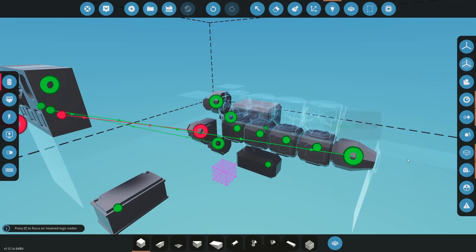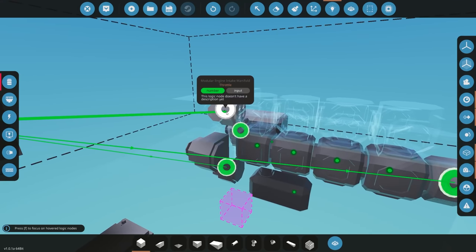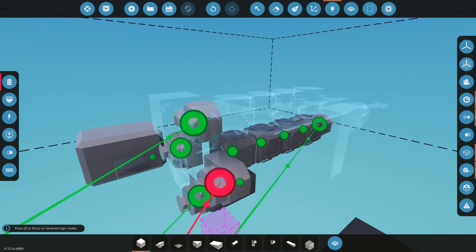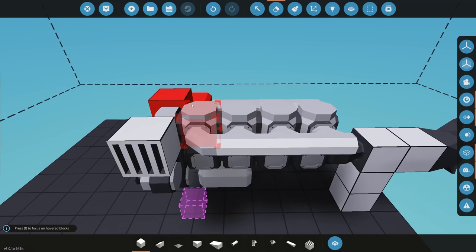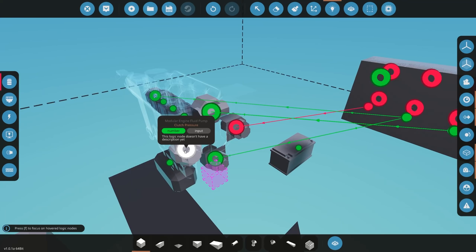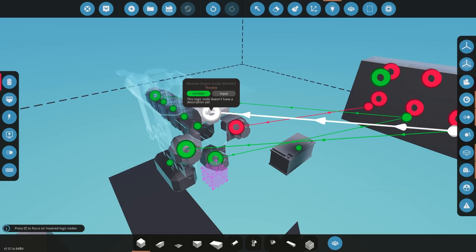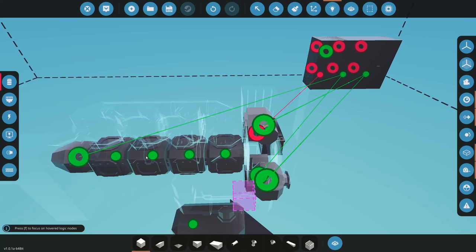I like to connect the clutch and the alternator clutch together — more power ascending means more power regenerating. For throttle: connect it to the intake manifold. If you had multiple banks with their own manifolds, you could connect separate throttles to each. For the fluid pump clutch pressure, I connect it to the engine throttle so more throttle means more pump output. Finally, take the RPS output from any one of the crankshafts — they should all be the same since they're on the same crankshaft — and connect it to your RPS dial.